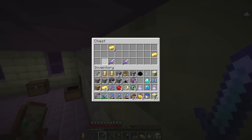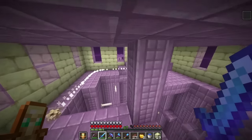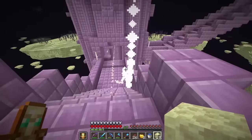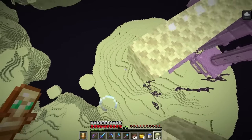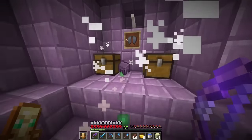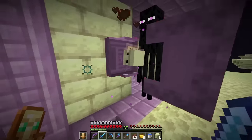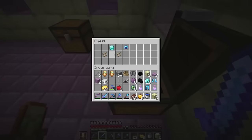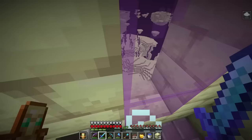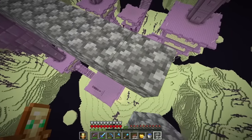From the first ship: protection three boots, tons of diamonds, a dragon head, and an elytra. From the second end city: mending and protection three, plus protection four boots. We grabbed the second elytra as well. Besides the elytra, we got a decent amount of diamonds, another elytra, a saddle, and our ender chest. We have officially defeated the dragon and got ourselves an elytra!